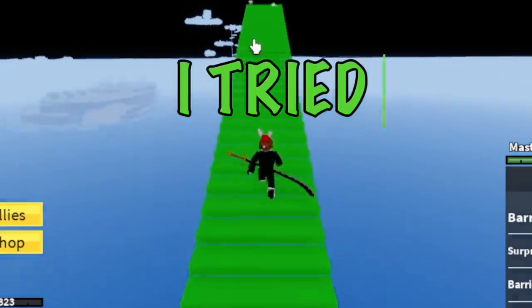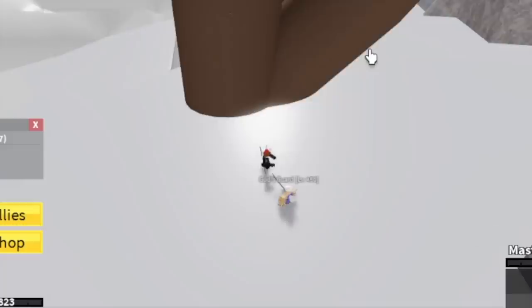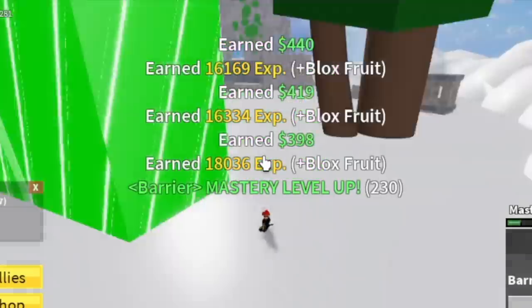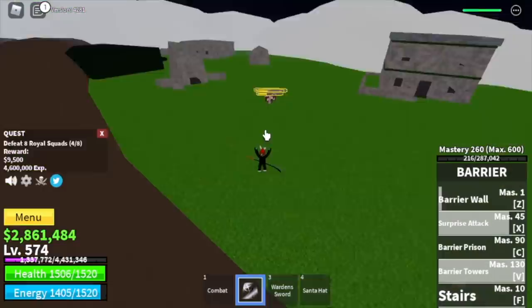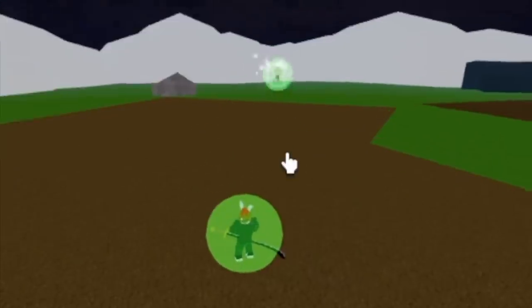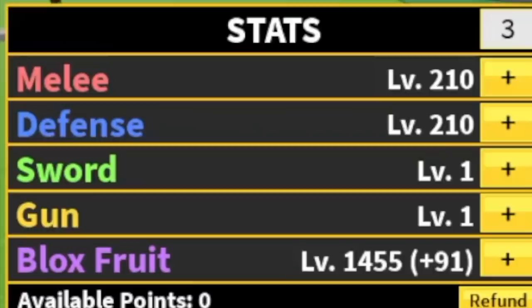I tried to climb the Sky Islands using the stairs, but guys, don't do it. Back to the grinding — we're going to start with the God's Guards. Lure 4, then use our combo. It's kind of easy here. Goal here is to reach level 525. After that, Skylands Upper Sky — we're going to grind with the Royal Squads. Target level is 575. Next is the Thunder God. Keep on grinding, do server hop. Goal here is to reach level 625. Stat check: 210 melee defense, 1455 Blox Fruits.